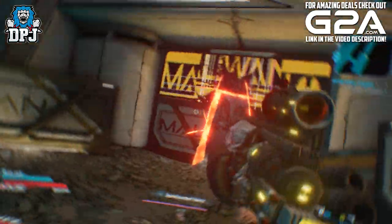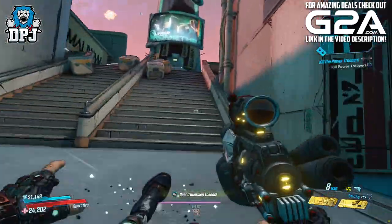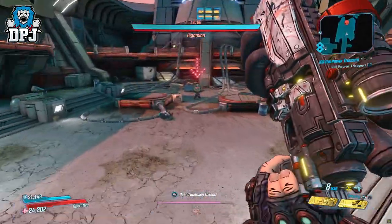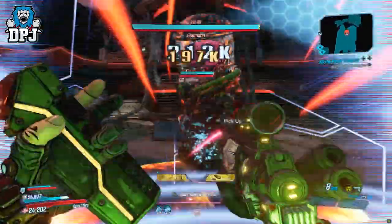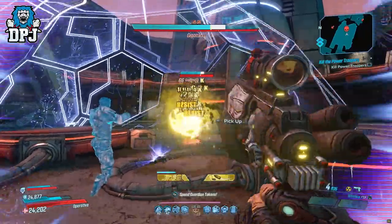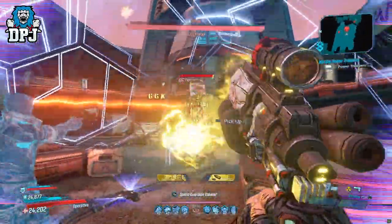As of right now I've only seen this thing drop offering radiation damage, and its special ability is: subsequent stuck gyro jets combine, increasing the damage and radius of the detonation. This works great, and I can confirm there are 4 variants of this weapon too, so keep an eye out for those.